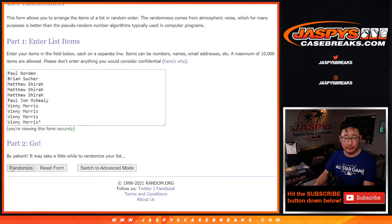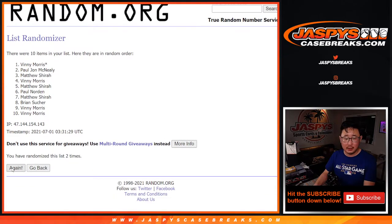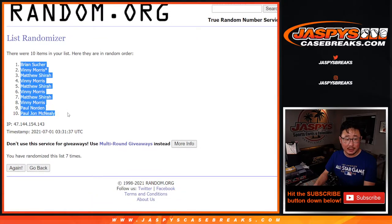Six and a one — seven times. Randomizing names one through seven. And seventh and final time, got Brian down to PJ.